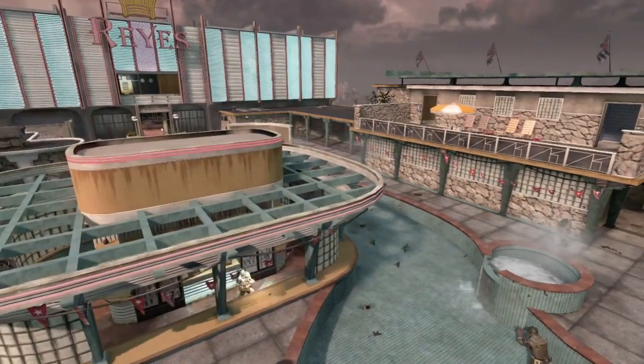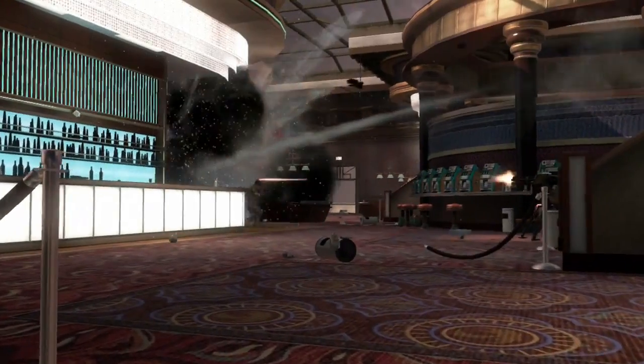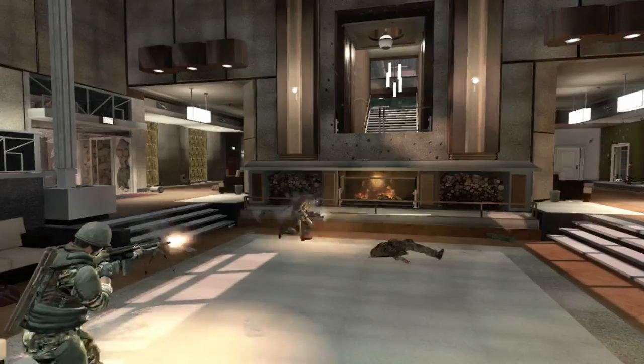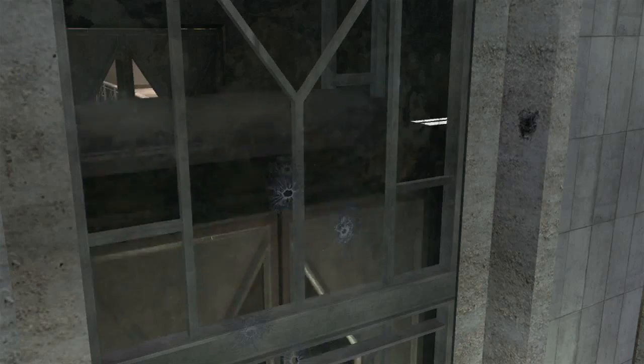Hotel was inspired by the vistas in Havana. We always thought it'd be really cool to turn it into a rooftop swanky Cuban hotel. There's a lot of flank paths and interesting places to hide and get a drop on somebody. If you can control the elevators, you can control the upper floors, and those, of course, come with the sniper points, which gives you a great view of the pool area.